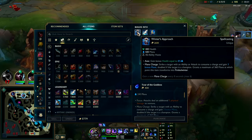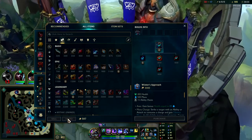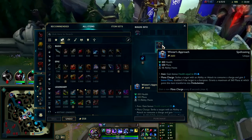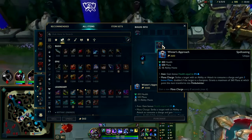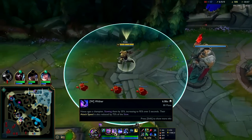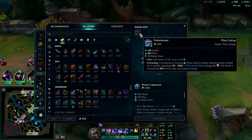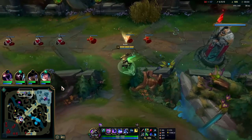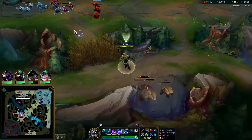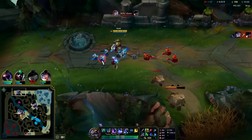I could go Muramana even, but I think Winters Approach is better. After Shojin, we'll go Winters Approach — it gives a fat shield every time we Wither, and it's on a pretty short cooldown, like 8 seconds. Almost every single Wither will be getting a fat shield based on our mana. Pretty good stats overall. The shield is a surprise stat, which is one of the best stats against champions — they don't calculate for it well, and by the time it pops up they've already over-committed.